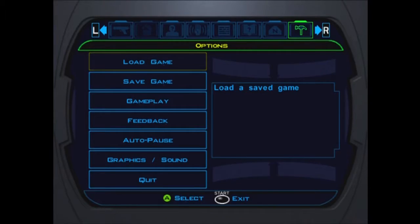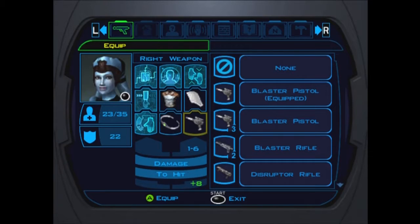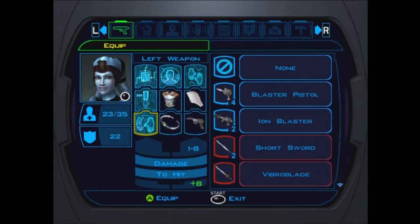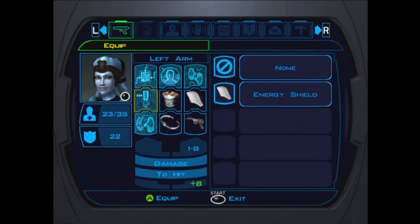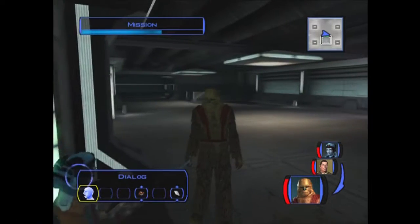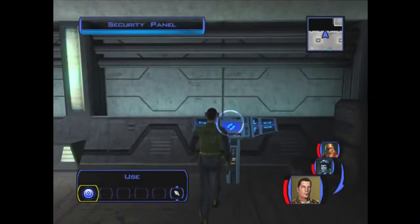Okay, I want to equip Mission. She's only got a plus four dex, so we can give her this heavy combat suit. I'm going to go ahead and give her that heavy blaster so she does just a smidge more damage. We'll also equip another energy shield - why not? One of the only problems with playing Zalbar is he can't use heavy armor or any armor at all, but luckily he gets enough health for that.